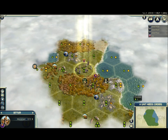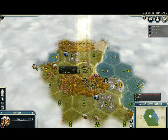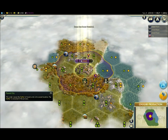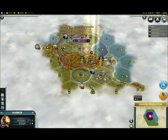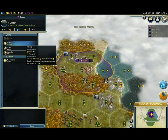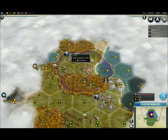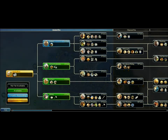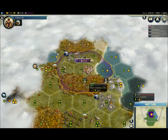Right off the bat you can see we have a really good spot — we've got some stone, cattle, and deer, and even some marble and fur — so we're going to settle right there, that's a great spot. Send our worker to explore a bit. Alright, we're going to make a worker so we can start working on all these as fast as possible, and we're going to take pottery so we can rush that granary, which is really good since we have deer.